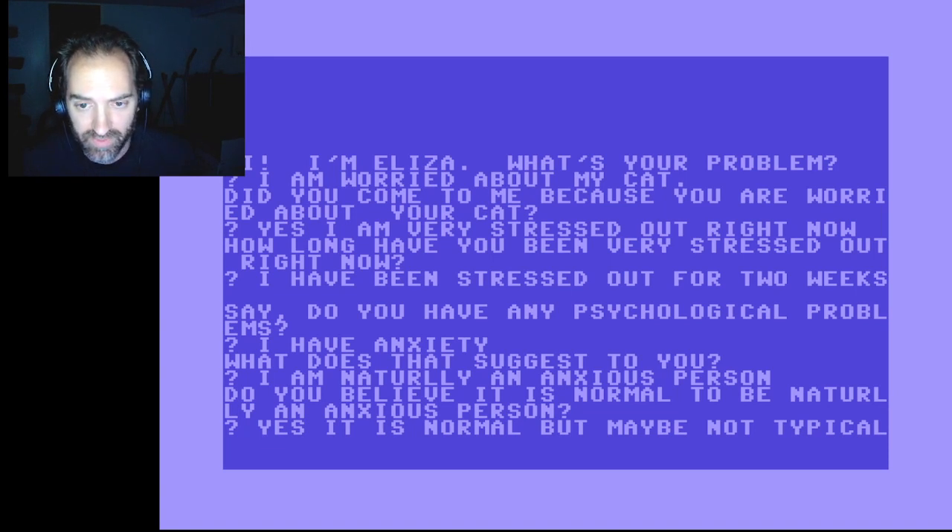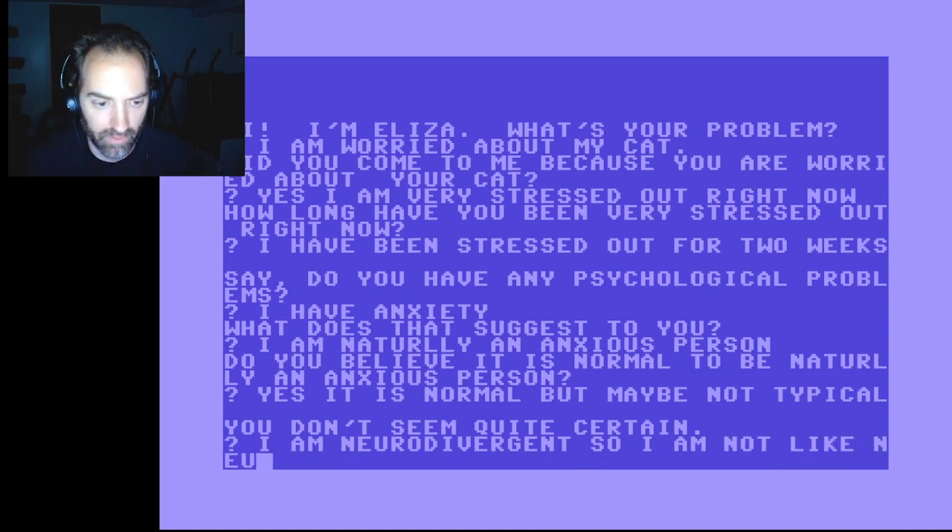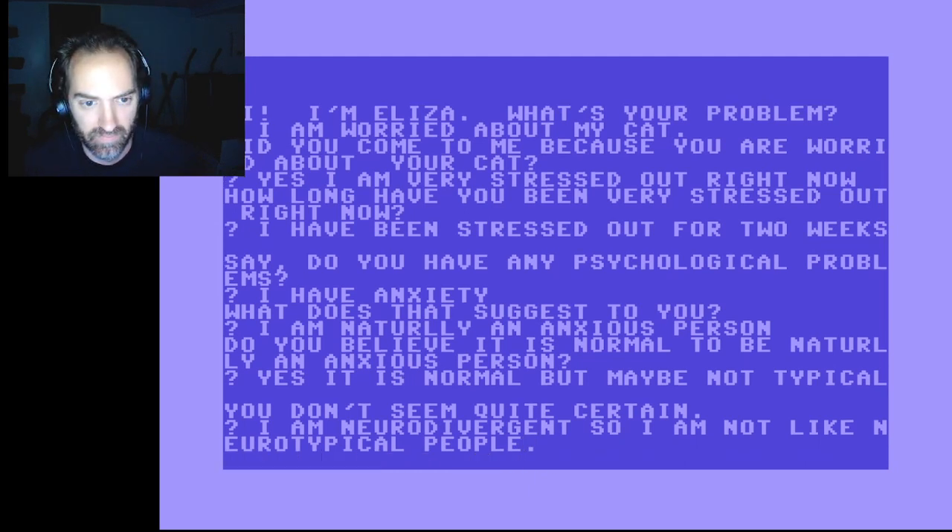I'd have to do some research as to how exactly this thing works, but it seems to be parsing out important words. It picked up the word 'yes' but because you don't seem quite certain — or maybe it's because I said 'maybe not,' probably the word 'maybe.' I respond: I am neurodivergent. You can see how you can kind of go down this rabbit hole, but at some point we'll just start hitting repeats.